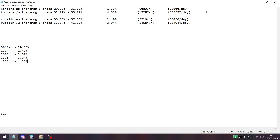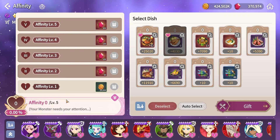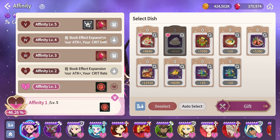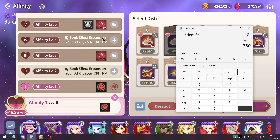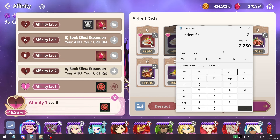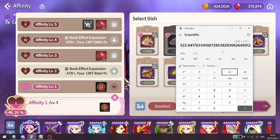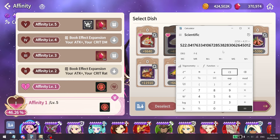It takes around 4.3 days to level up three nat 5s to maximum affinity. Each nat 5 gives 750 crystals, and since you can put three units in your field team and level them simultaneously, in total you get 2,250 crystals. Dividing that by the 4.3 days it takes, you can see that just by AFK farming for the maximum time you can make over 500 crystals per day.